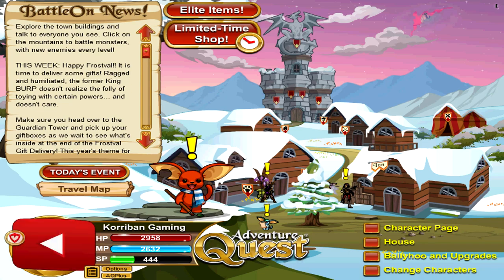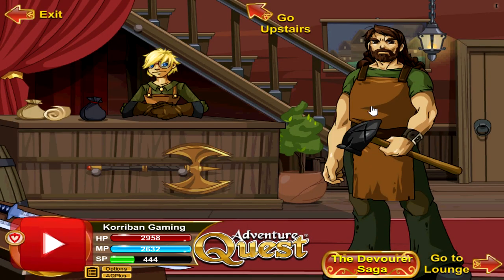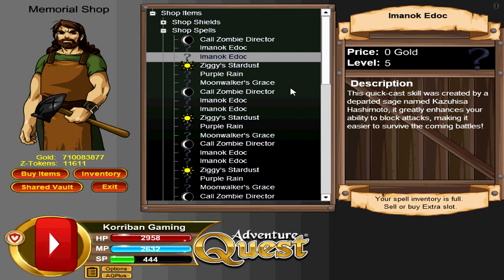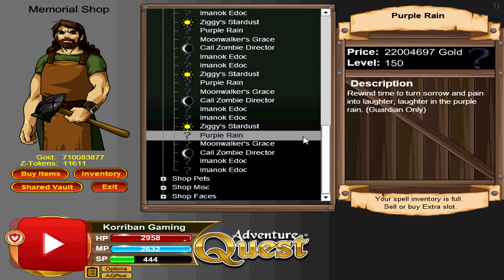Purple Rain is the backbone of every single build and strategy in the entire game — it doesn't matter if you're hybrid, warrior, mage, or ranger, you need Purple Rain. In order to get this spell, go to Yulgar's Inn, click on Yulgar, go to Memorial Shop. There are different levels of the spell — you need to get the one closest to your level. If you're max level, get the level 150 version. You cannot save SP by getting the lowest level version, because otherwise you will not be able to win the roll.